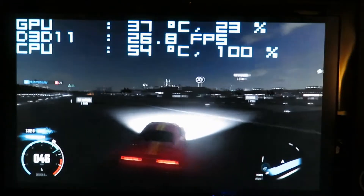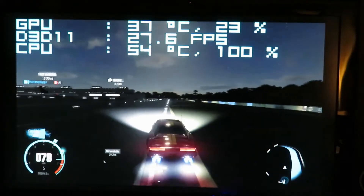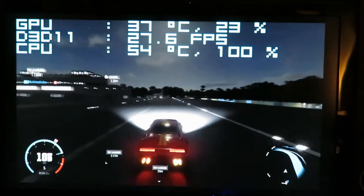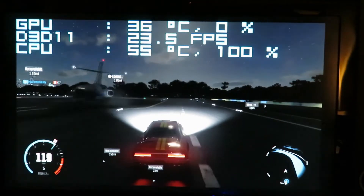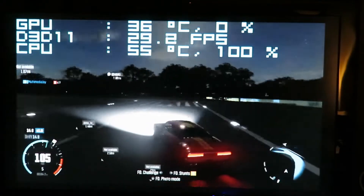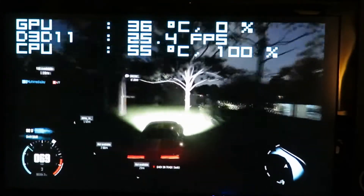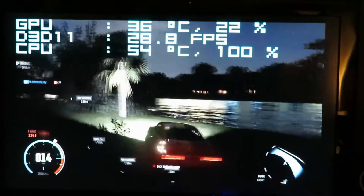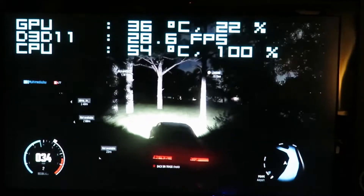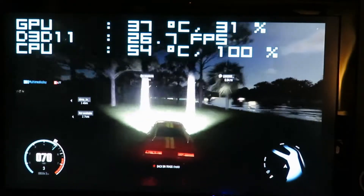The frame rate went down when I drove back onto tarmac. Look at the GPU up top — it's sitting there yawning because the processor can't get information to it fast enough. This is what CPU bottlenecking looks like. And this is why, if you're going to get a computer from this generation to squeeze out of a cheap refurb, at least get the Core 2 Quad.